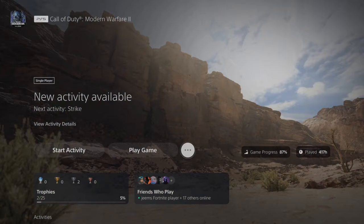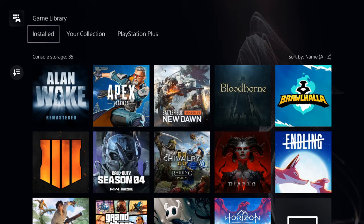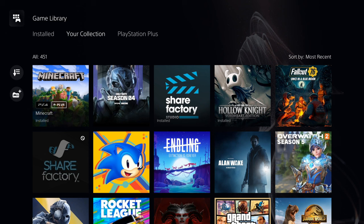Now an easy way to see what versions are available is to go over to your game library and select this. Then instead of going to where it says installed on the top, let's go over one more to your collection — game library, your collection — then go down. On the icon itself you can see if there are multiple versions available.